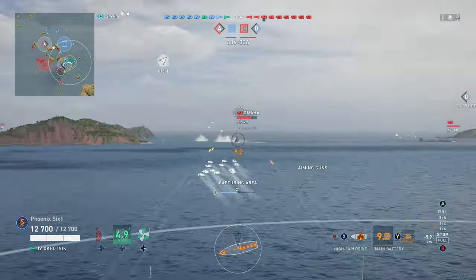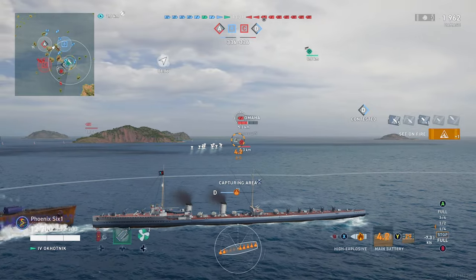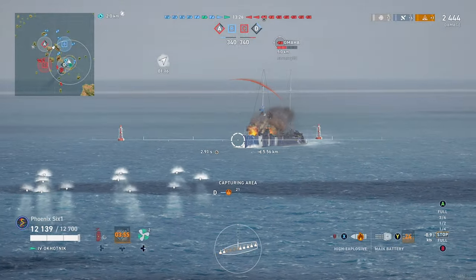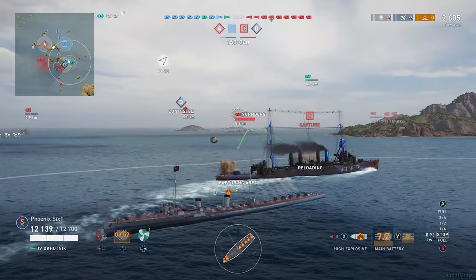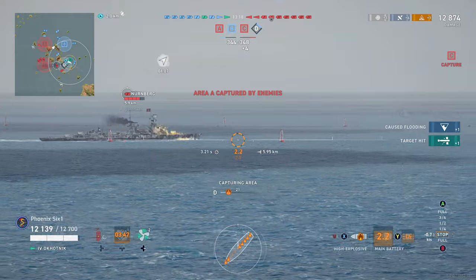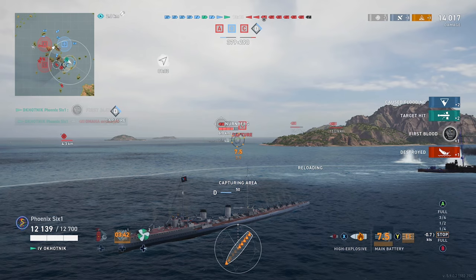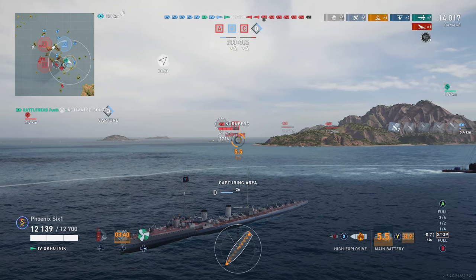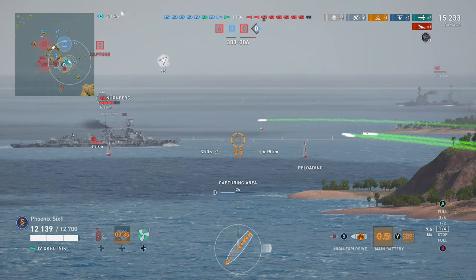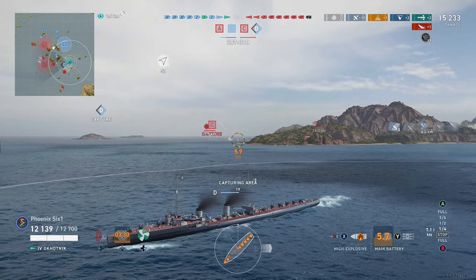You'll see me use a ton of torpedoes when somebody's close by. We triggered a fire on the Omaha — if he puts that out and then hits a torpedo, that's probably going to end him. The Nuremberg is going to be out of range. AP is not half bad here either; this would be a decent opportunity to switch to AP, but the Nuremberg looks like he's turned away. He does have torpedoes with about six kilometer range, so we may have to watch out. He just went from 9.9 to 6.3 — he might come in. And yeah, we got the kill on the Omaha with the torp.